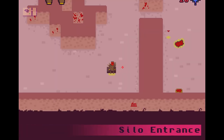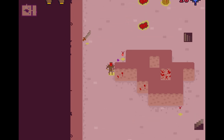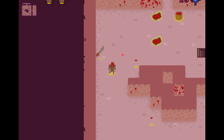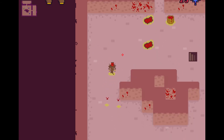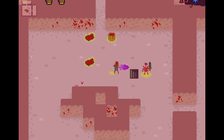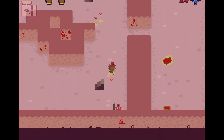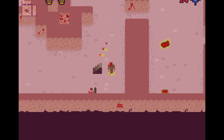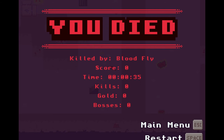Let's go through a different level — the silo entrance. This seems interesting. Hey, look — a sword! These enemies want to run away from me. Different AI — I haven't dealt with that one yet.